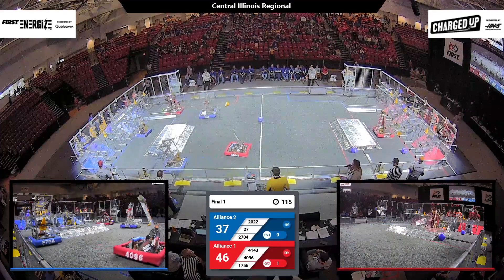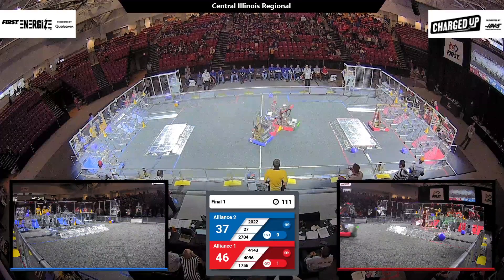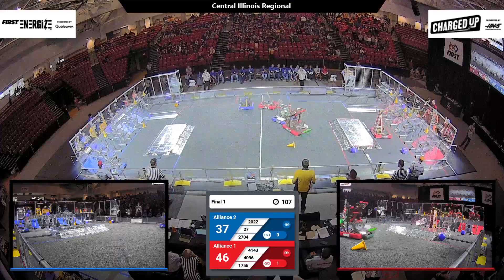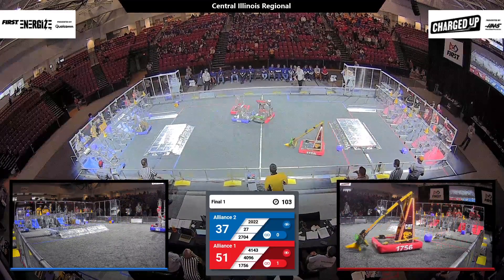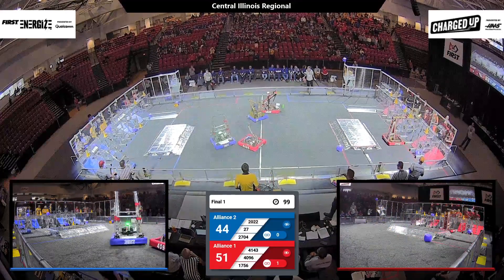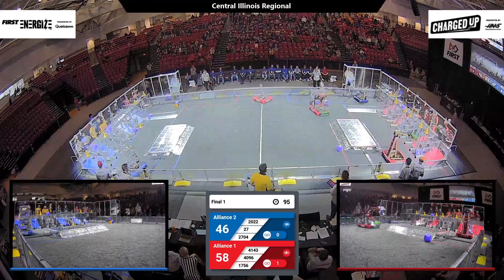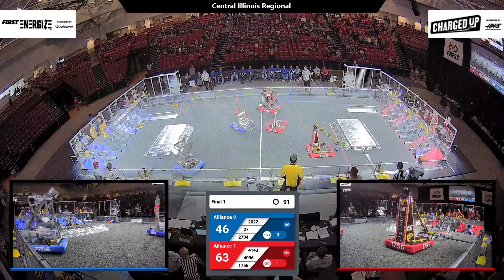Control-Z doing what we've seen throughout the elimination round — playing defense midfield. They took half of their arm off to give them a lower center of gravity and a better stance to defend against opposing robots. Titan Robotics, our last-minute defenders, coming in clutch for the number 2 alliance, playing defense trying to get in the way of those Red Alliance robots and keep Control-Z away from their alliance partners.